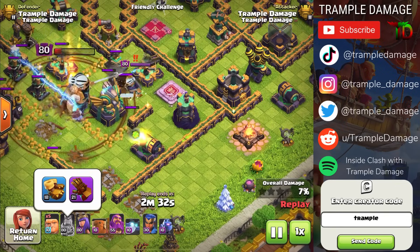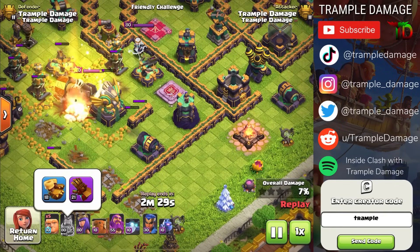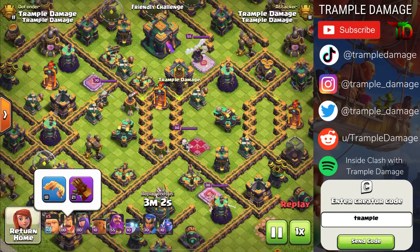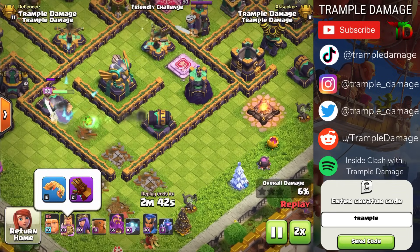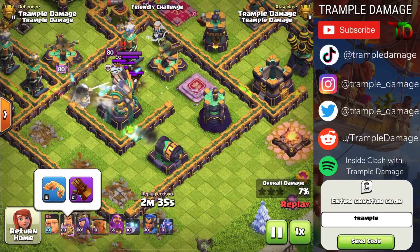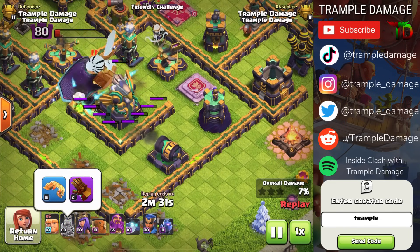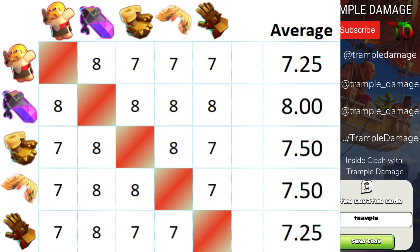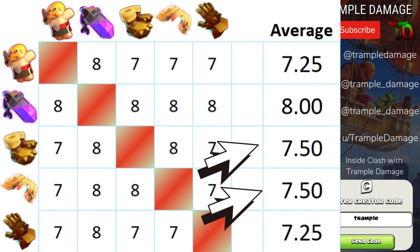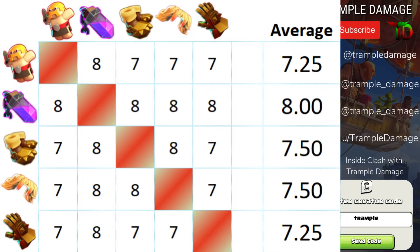The Giant Gauntlet feels like it should be incredible but again only gets 7%. I love all these abilities and appreciate the niche uses for each one. Looking at the graphic, if we use just this one example, the Rage Gem is best, followed by the Boots or Vamp Stash, then the Barbarian Puppet, with the Giant Gauntlet coming in last place. But they're all pretty close overall.